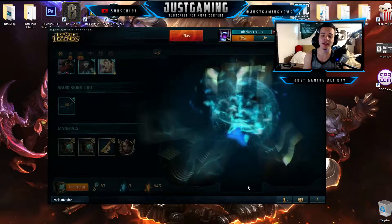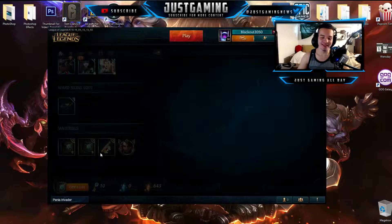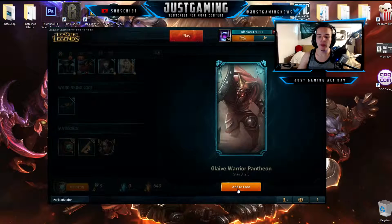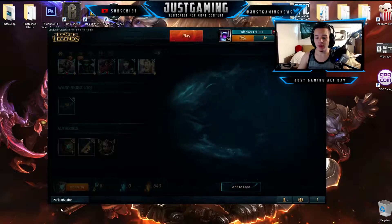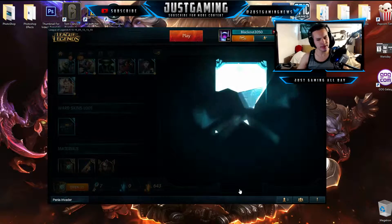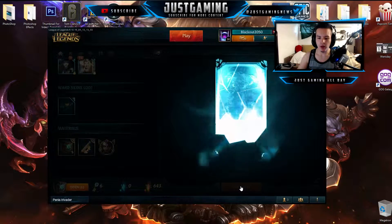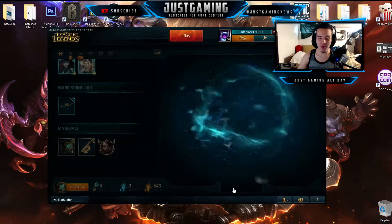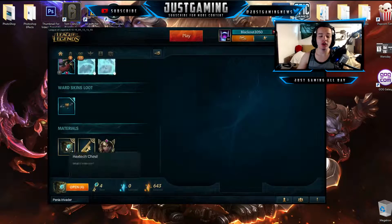I don't know what's wrong with me, I should have just saved it, but that's just more hextech unboxings we can do. Let's go ahead and do another hextech unboxing. We have gotten Lollipoppy — that is actually a very nice skin. We have gotten Glaive Warrior Pantheon. We got more Gragas skins — it's actually really surprising we haven't gotten any champion shards. We got Vayne champion shard, okay that's not that bad. Five more left.